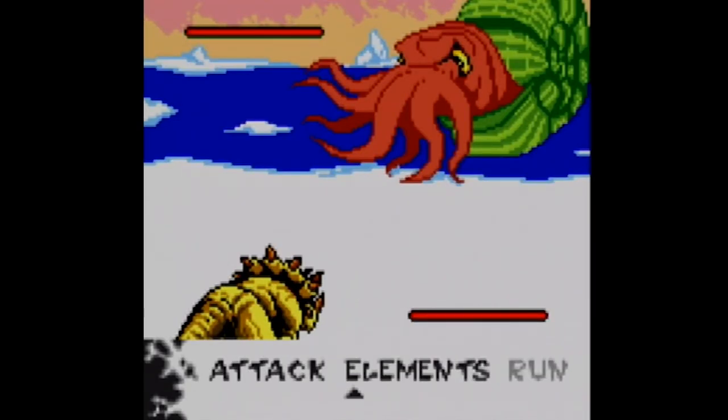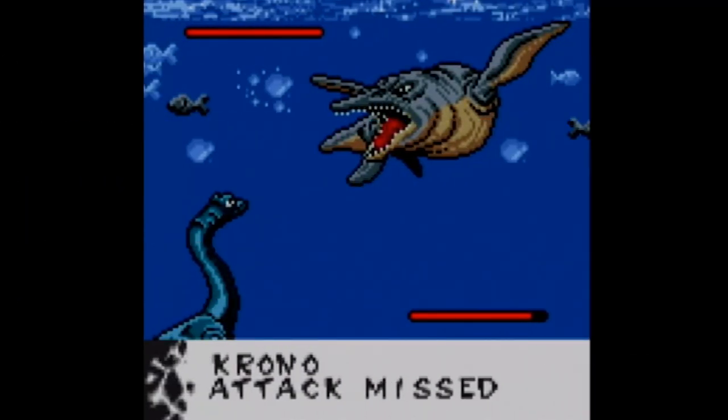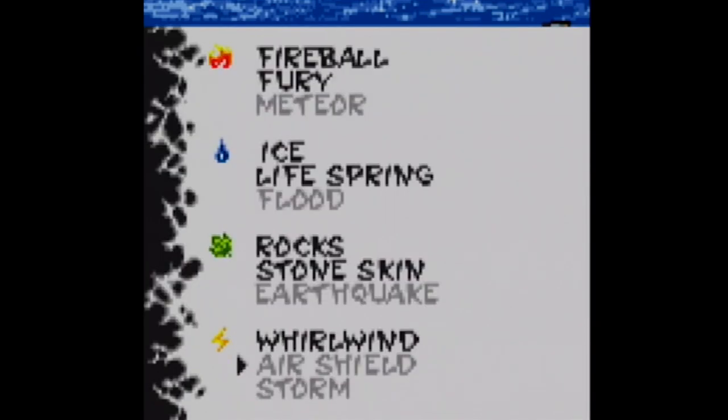Bringing down bosses feels totally different because there's a big disparity between these and regular fights. While normal enemies fall easily after being attacked with low level spells, these won't even phase the six ferocious beasts that stand in your way, and physical attacks are also out of the question. Much of the strategy of winning a boss fight relies on big magic casts and lots of luck.